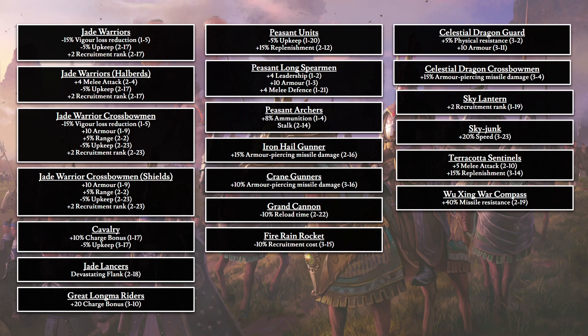For all cavalry units: 10% charge bonus and minus 5% upkeep. Jade Lancers gain the Devastating Flanker trait. Great Long Ma Riders get plus 20 charge bonus. All peasants enjoy minus 5% upkeep and 15% replenishment. Peasant Long Spearmen add plus 4 leadership, plus 10 armor, and plus 4 melee defense. Peasant Archers gain 8% additional ammo and the stalk attribute. Iron Hail Gunners get 15% armor-piercing missile damage, Crane Gunners get 10% armor-piercing missile damage, Grand Cannons enjoy 10% reload time reduction, and Fire Rain Rockets get minus 10% recruitment cost.